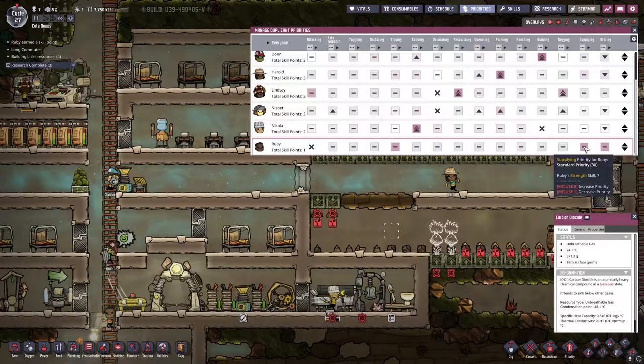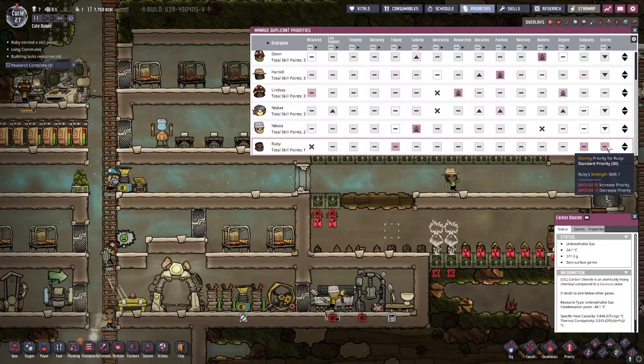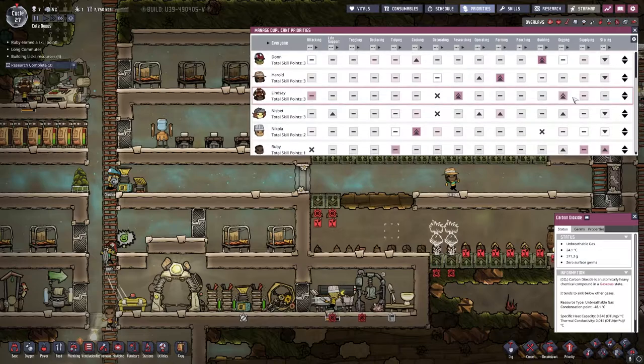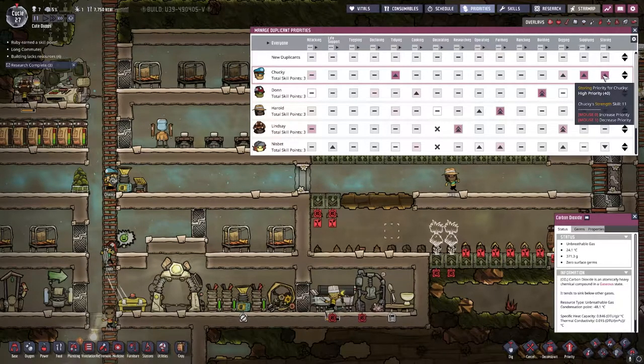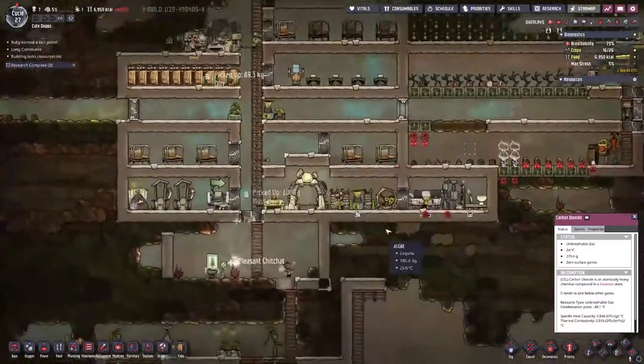Rudy's priorities — I'm actually going to give him storing and digging. I think we will do that. I need another person who's good at this. He's better actually. Let's do this here and then we'll do this at one. 11 skill — let him help dig. I'm okay with that.